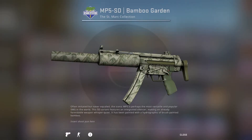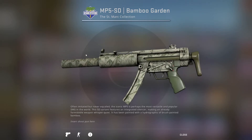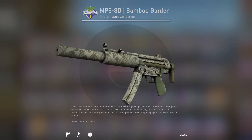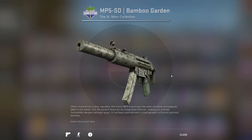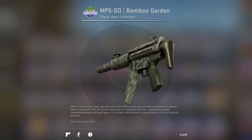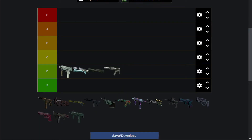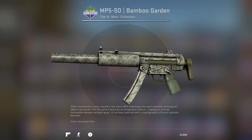Next up is the MP5-SD Bamboo Garden — it's an MP5 covered in bamboo trees, I guess. They look more like palm trees. Generally it's just got a green finish to it, which isn't that great. I think it's actually the worst thing we've looked at so far, despite generally looking kind of similar to the Mac-10.